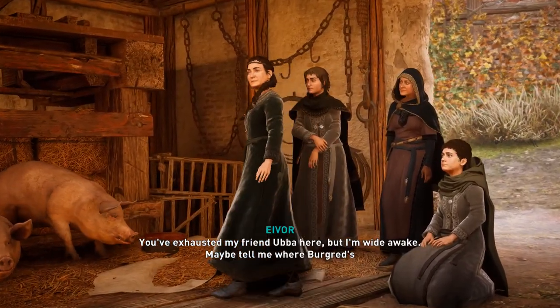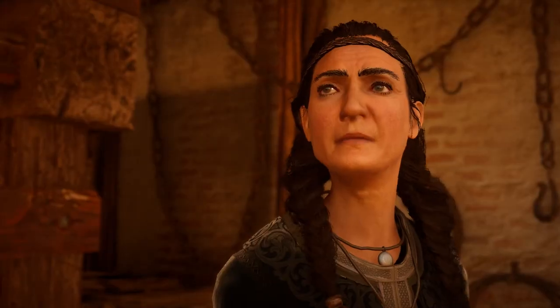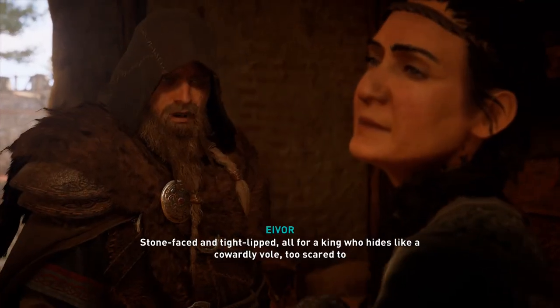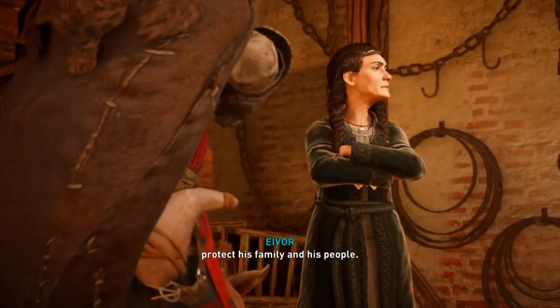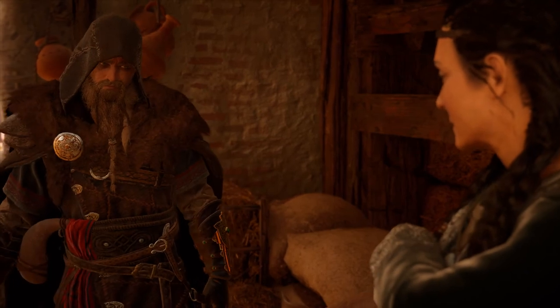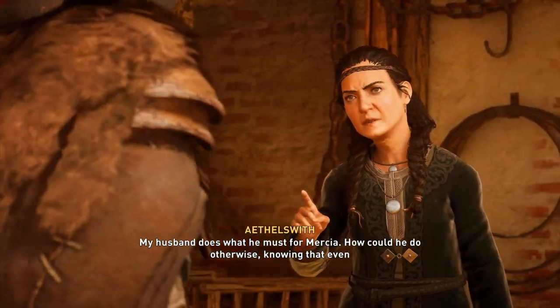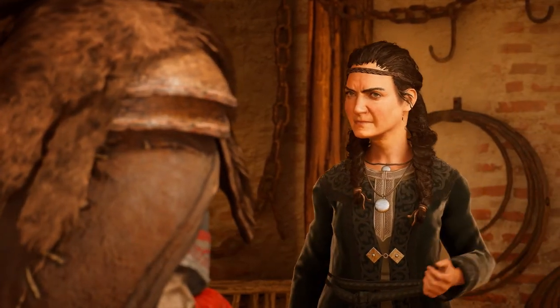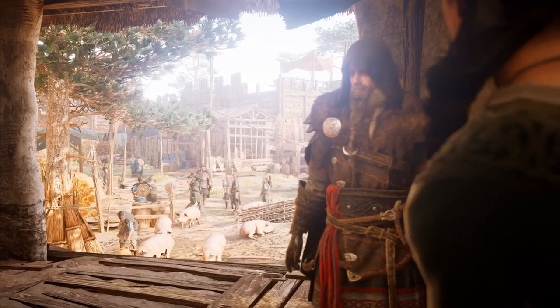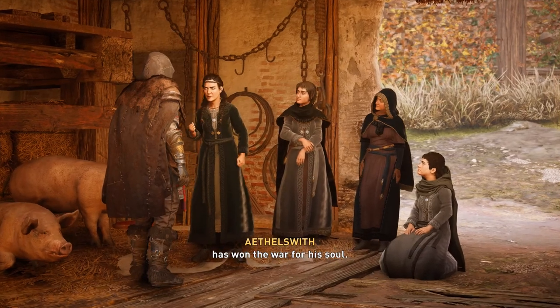We're gonna watch this cutscene. Eivor interrogates a prisoner: 'You have exhausted my friend Ubba here but I'm wide awake — maybe tell me where Burgred is hiding.' The prisoner stays stone-faced, loyal to a king who hides like a cowardly vole, too scared to protect his family and his people. The lady responds that her husband does what he must for Mercia, noting even his closest friends could betray him. She tells Ceolwulf that the devil has won the war for his soul.